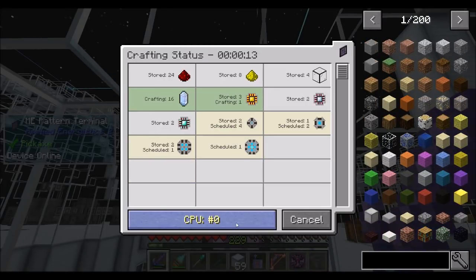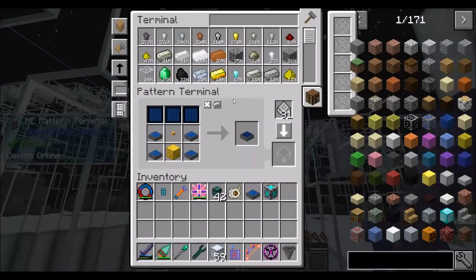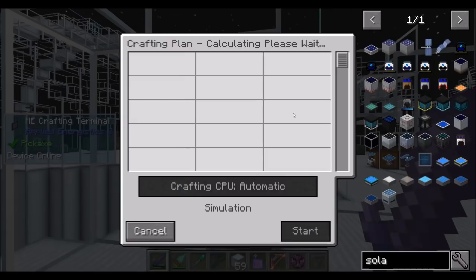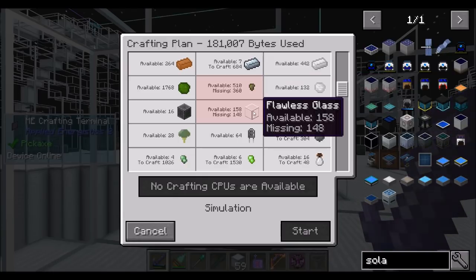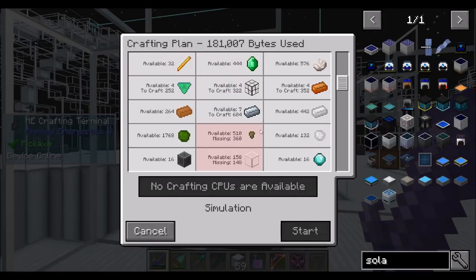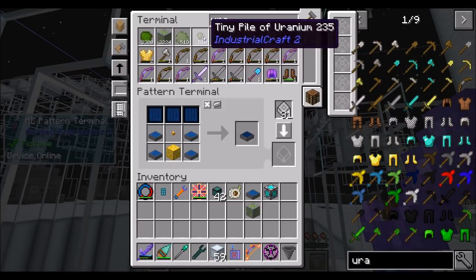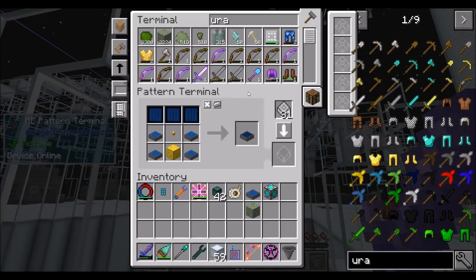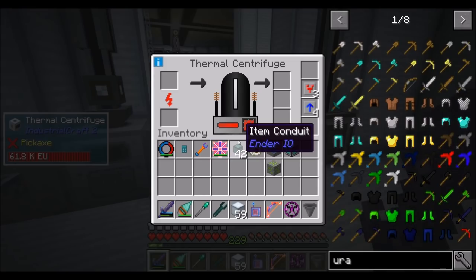All right, the tier six is taught, which is definitely going to be one of the more difficult crafts. If I ask for a solar panel tier six, we need 181,000 bytes. We're missing some tiny piles of uranium and flawless glass, so we're going to have to teach it flawless glass. Tiny piles of uranium — I would not have expected that. I'm probably not processing uranium right now. Let's make sure that that's running. We can get this from uranium-235, so that seems totally doable.